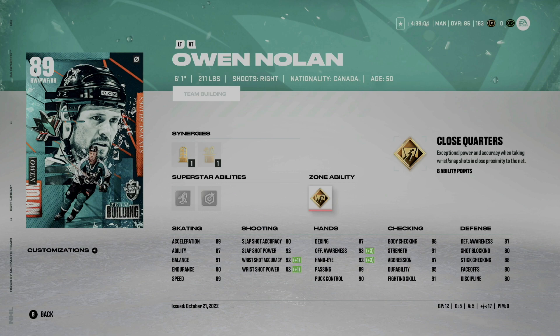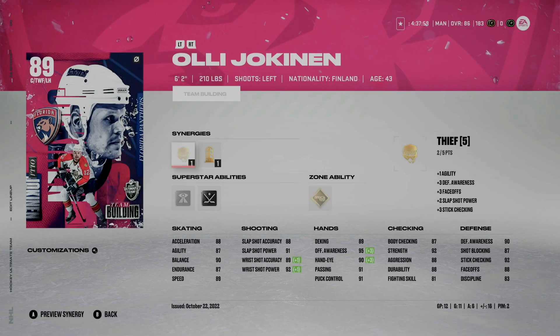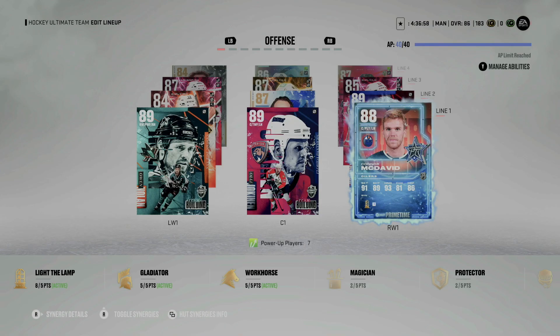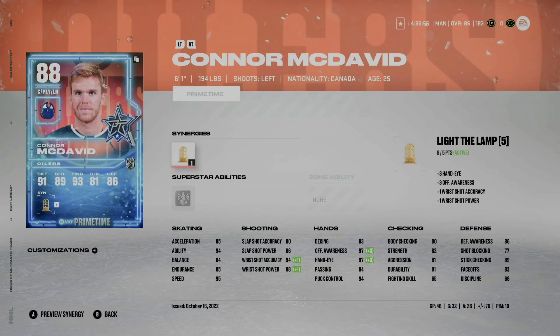He's extremely hard to take off the puck and fairly fast for his size at 6'1", 211 pounds, and the card art is absolutely crazy. At first line center I have Olli Jokinen — 6'2", 210 pounds. If you played NHL 22 chances are you had him last year too; his card was incredible. This card isn't bad, it's just not what I was expecting. Acceleration 88, speed 89, he's great on faceoffs with Silver Quick Draw, but Third Eye and Tape-to-Tape are pretty much useless. He's the least bang for my buck of all the team builders I've built so far.